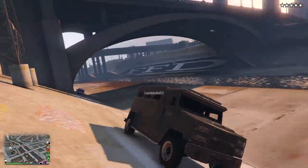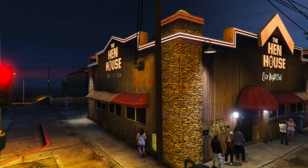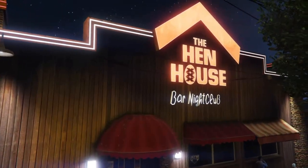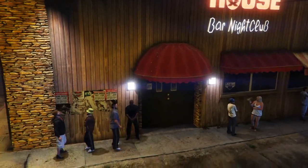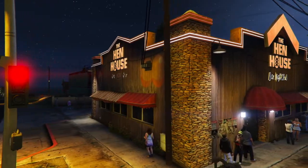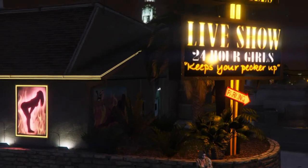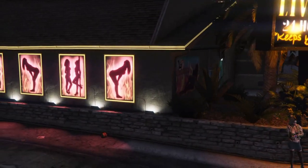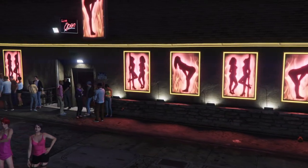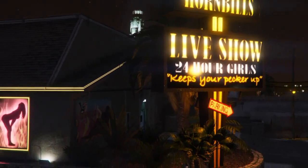Next, we have some places that might be added in the DLC. Let's start off with the strip club The Hen House. It's actually a purchasable establishment in story mode for Franklin. And if you look at the zero in the house, there are three X's going vertically down it. Usually a triple X refers to pornographic or sexual scenery, and if this does get put in the game, you might get the option to get with a stripper like in story mode. The last strip club we have here today is Hornbills — when driving past, I saw a bouncer and people standing outside.